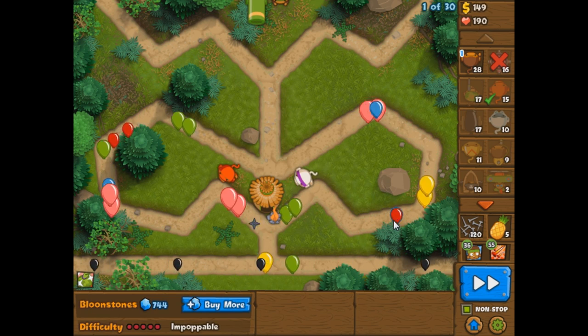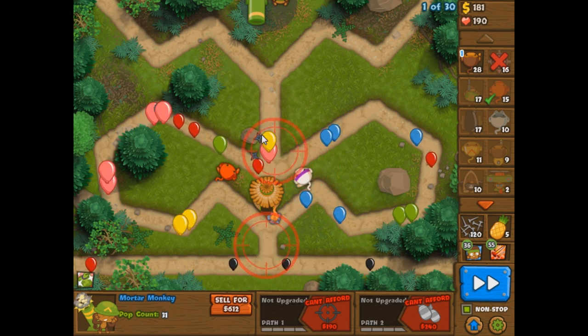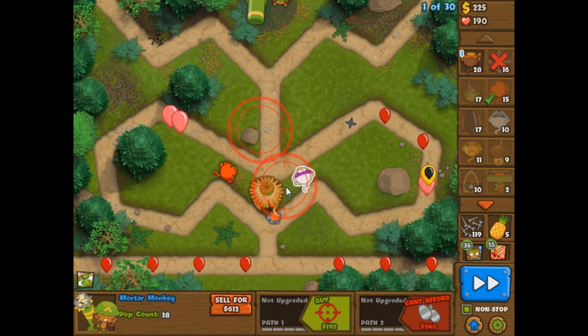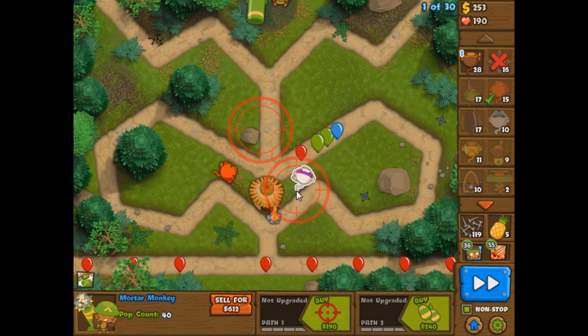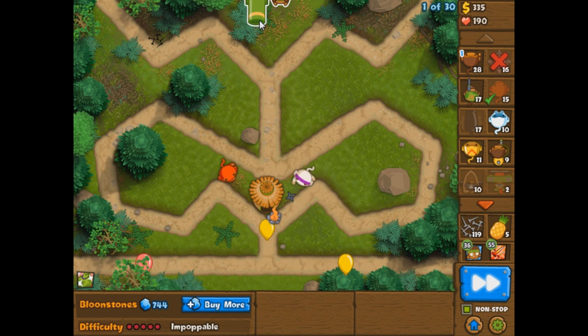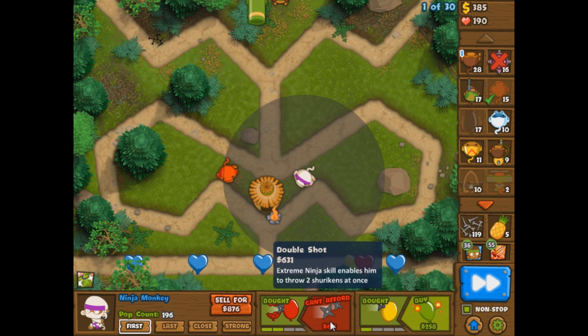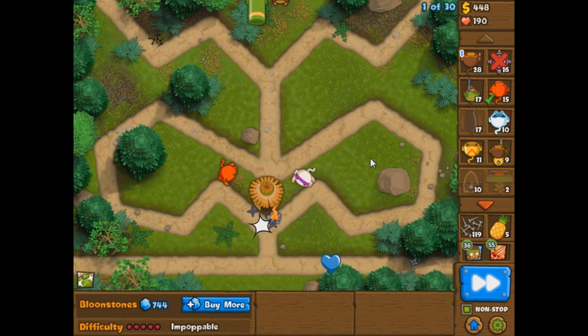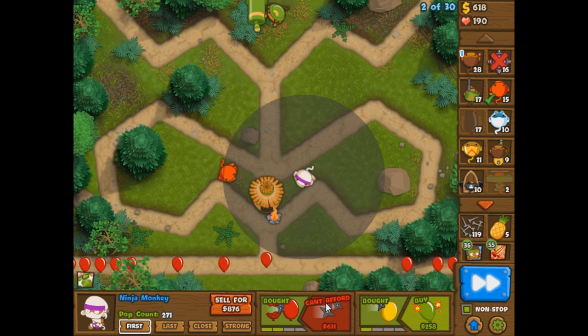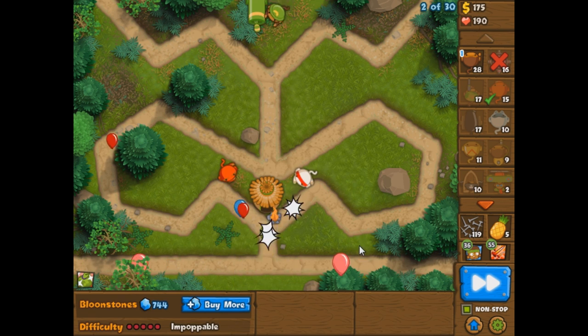We've got a lot of hardcore bloons coming in here — blacks coming in already! That is crazy. I wasn't really expecting blacks to come out right away, which led me to having to use a set of road spikes already. If I would have known that, I would have not gotten a mortar right away, instead gotten a quick double shot. Sadly, you can't change the past. You can only steer your way into the future, my friends. Is that like a motivational speaker right there? Steer yourself into the future? We're going to go with that.